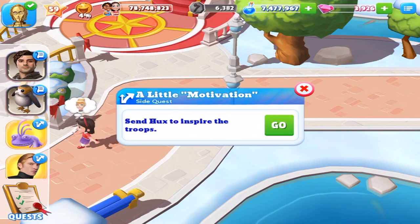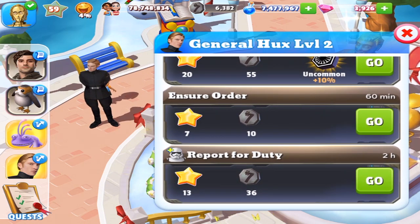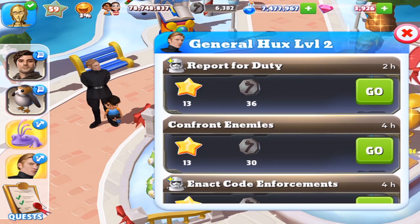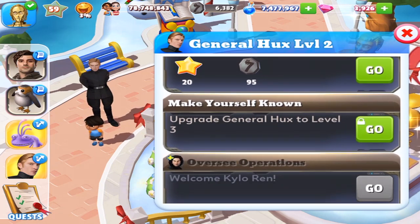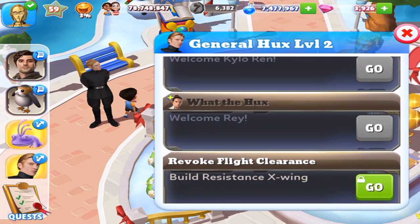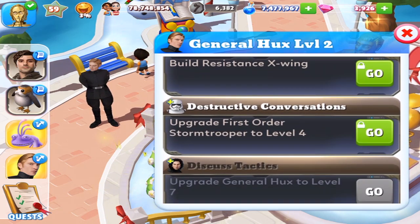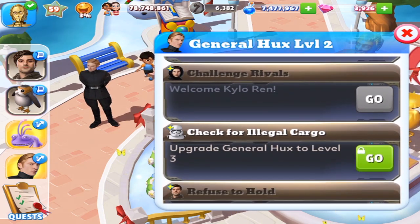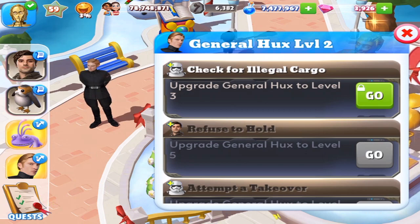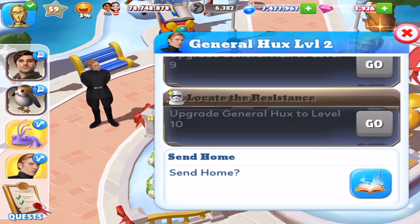Inspire the troops. Under the four hour course, we've also got Code Enforcement which drops a token. Ensure order. Report for duty. Confront enemies. Enact code enforcements. Audit the base. Make yourself known. Oversee operations. What the hocks. Revoke flight clearance. Destructive conversations. Discuss tactics. Do your job. Challenge rivals. Check for illegal cargo. Refuse to hold. Attempt to take over. Optimize process. And locate the resistance.